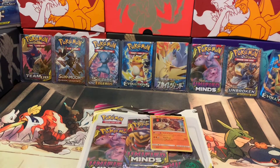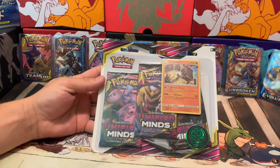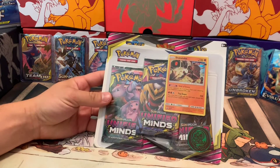How's it going everybody, it's Dragon Master 39 back with another opening, and we've got some more Unified Minds — this is the three-pack with the promo, and you get a little Rowlett coin in there. So let's go ahead and get started into it.